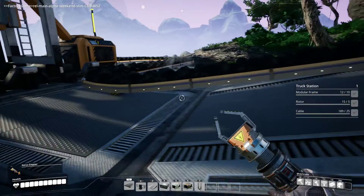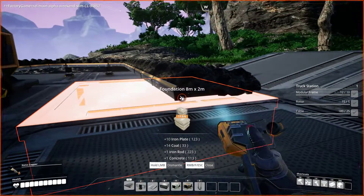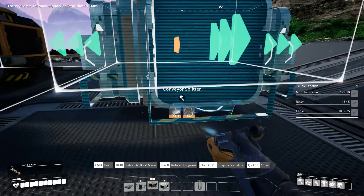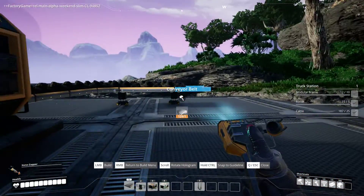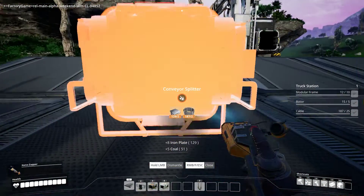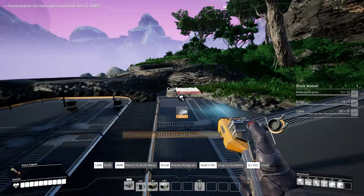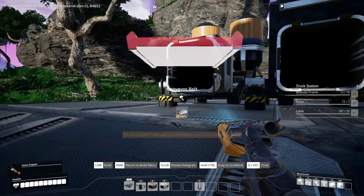Hey guys, welcome back to Satisfactory where I need to actually split this conveyor belt just a little bit. All right, three and four, let's do three. Yes, that's an eddy green. Perfect, okay, so now that can go into there.